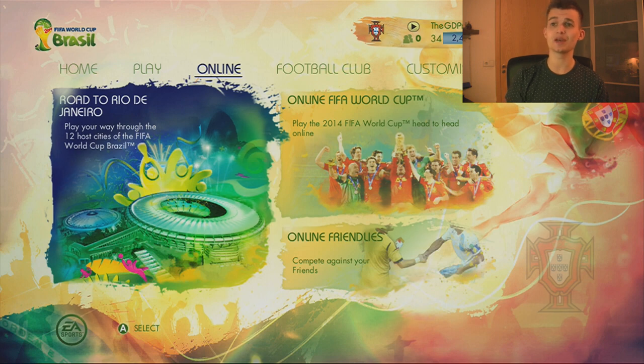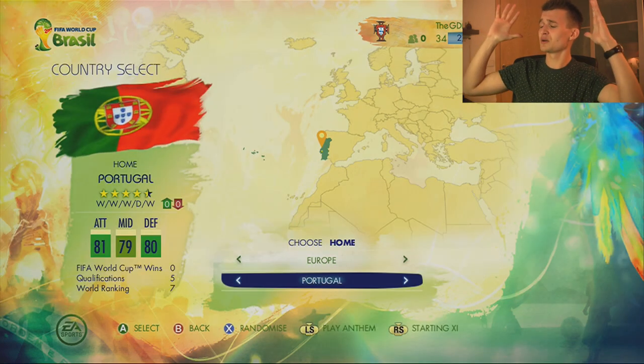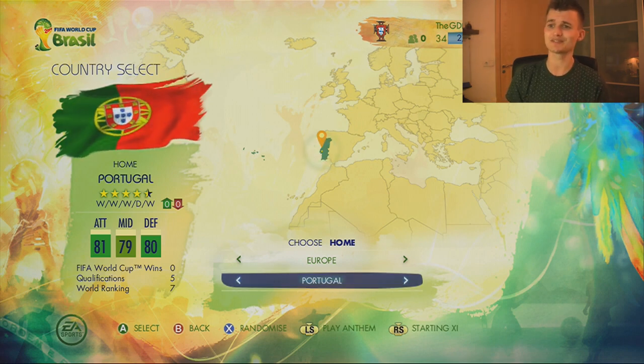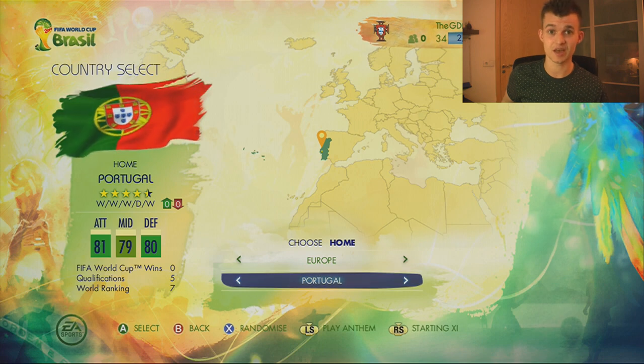No, no — today I won't be playing in the Rio de Janeiro feature. I'm not going to use Iceland because today I'm going to do something completely different: play the 2014 FIFA World Cup head-to-head online. Today I'm going to use the team I'm going to support in the FIFA World Cup — Portugal. 4.5 star rated, 81 attack, 79 midfield, 80 defending, world ranking 7, qualifications 5, FIFA World Cup wins 0. Well, I'm going to change that in this episode.